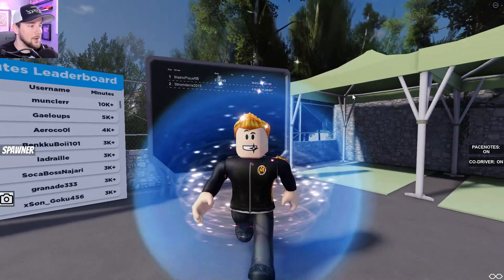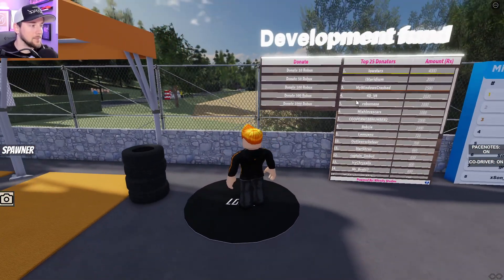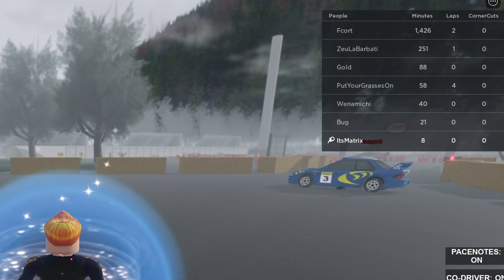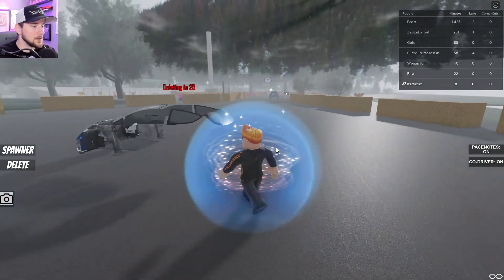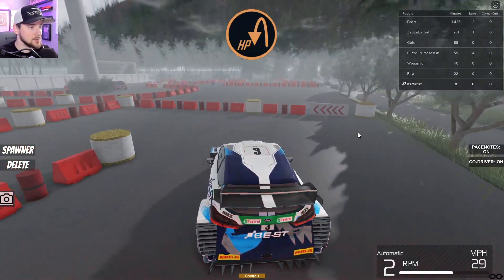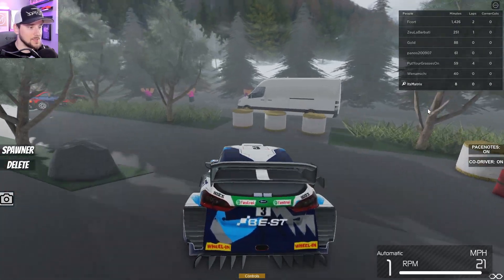Look, this guy got 11 minutes! Try to get 2:28, guys — try to beat me and let me know in the comments. Let's go back to the lobby and try the Italian Monza map. This one looks pretty cool. Wow, this guy has 1,400 minutes played — I don't know what that is in real time. Let's use the beginner car, the Ford Fiesta. This is what you kind of start things off with, and it sounds really good as well. Holy crud, look how sharp these turns are!